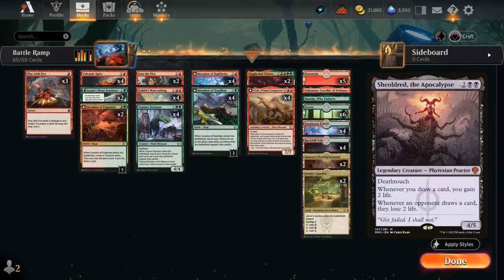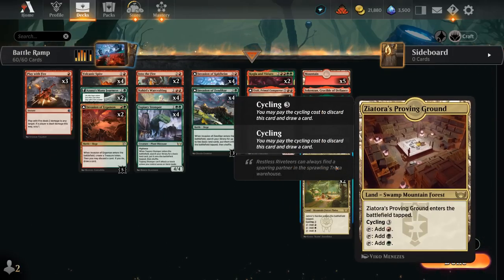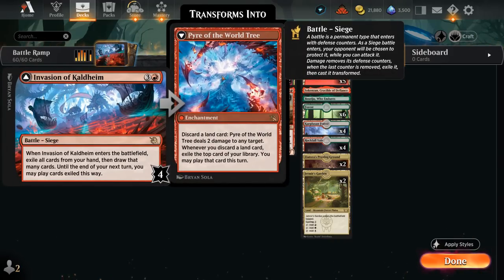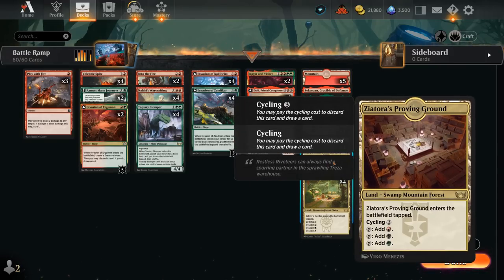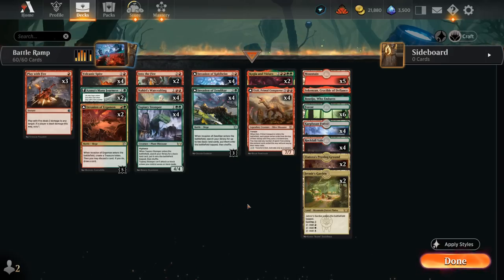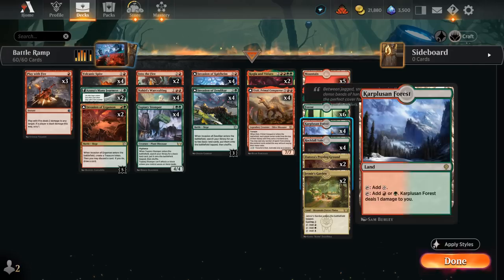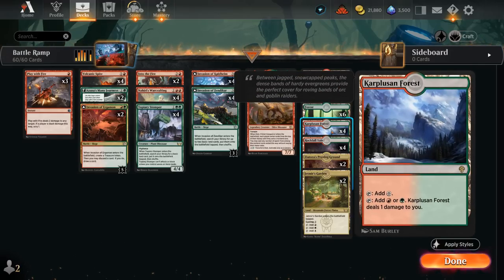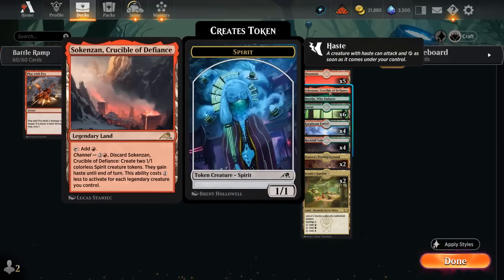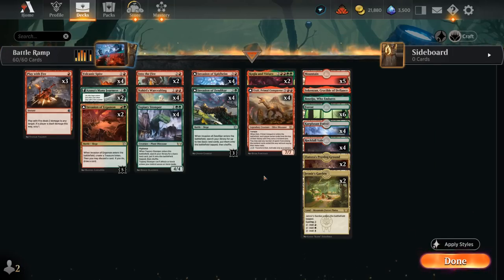We've got a few tri-lands to cycle and synergize with Invasion of Kaldheim's transformed side, and they're also good late when flooding. We're playing 26 lands to make sure Azusa's Many Journeys is functional and to avoid missing land drops. We also have red-green dual lands, plenty of basics to search up with Invasion of Zendikar and Stomper, and channel lands for a bit of extra interaction.